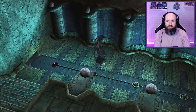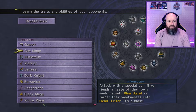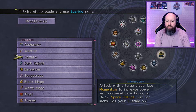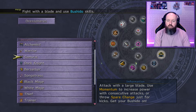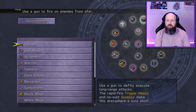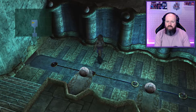Run down, pick up the sphere — we scored the Samurai Dress Sphere! Let's have a look at it. Samurai: attack with a large blade, use momentum to increase power with consecutive attacks, or throw spare change just for kicks. Get your Bushido on. How many dress spheres have I got left to get? Just two, but I think I've missed one — I think I missed Psychic somewhere.